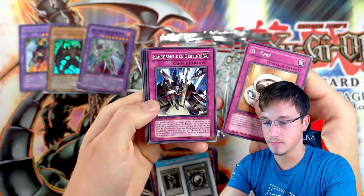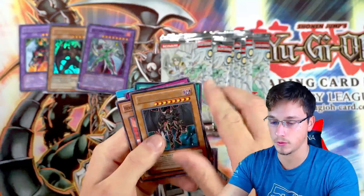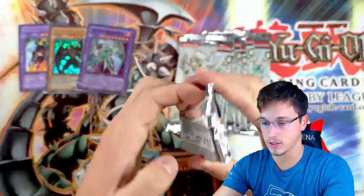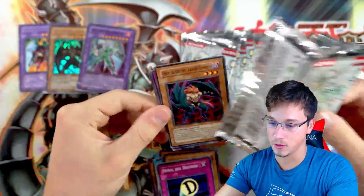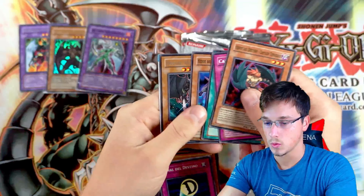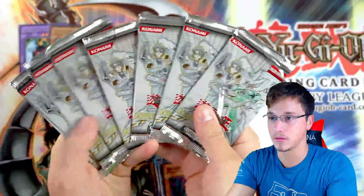D-Time, Mirage of Destiny, Dasher, and another Dogma — look at these beautiful D-Heroes, guys, absolutely gorgeous. Destiny Signal, Misfortune, and another Dogma. We're starting to see a lot of the same pulls, but it's okay. We really do want to see a Destiny Draw, or even another Malicious — I'd be very happy with another Malicious. Another Dogma. We're getting loads of Dogmas. How many packs have we got left of this beautiful set? We've got about eight left.